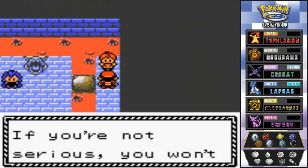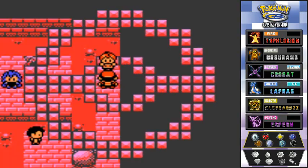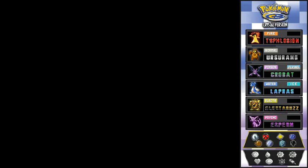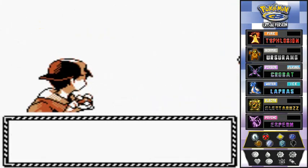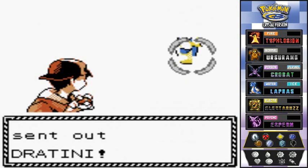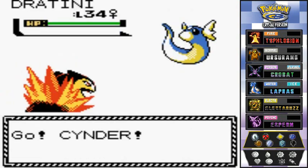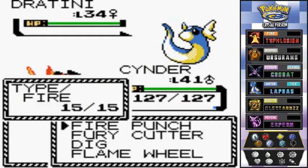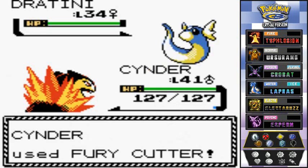An NPC says if you're not serious you won't be able to beat them — probably talking about the dragon type Pokemon. Here we have Cool Trainer Lola coming out with a Dratini. My Cinder can do this — let's go with Fury Cutter.